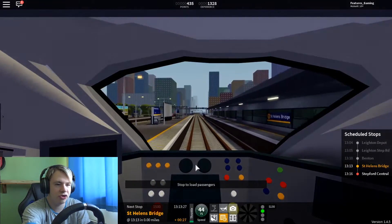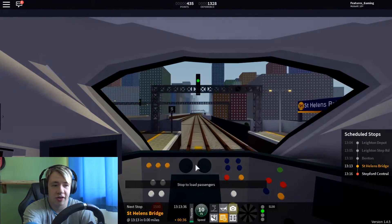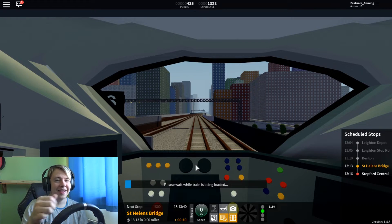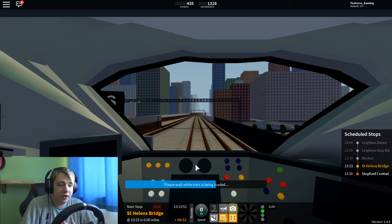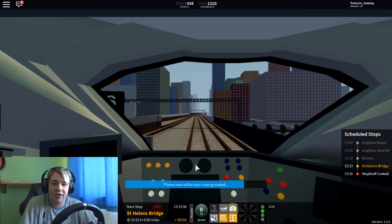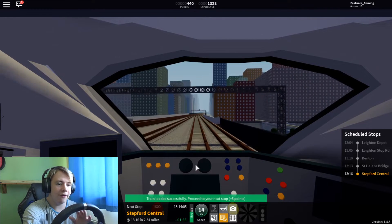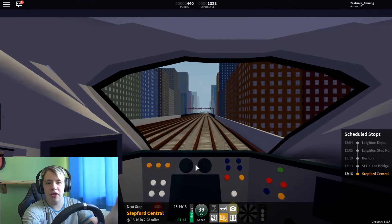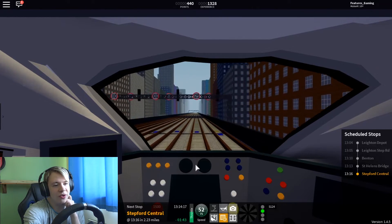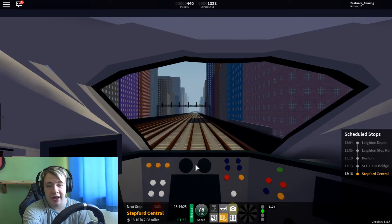We're just heading into St. Helen's Bridge now, so let's slow it down and cruise it in. Make sure to stop at the S car marker, because if there are dispatchers on the platform, you're in trouble. Dispatchers do not like it when you don't stop at the right car marker or if you overshoot it — they will literally shout at you. I hope to do more dispatching videos once I get my dispatcher rank back.